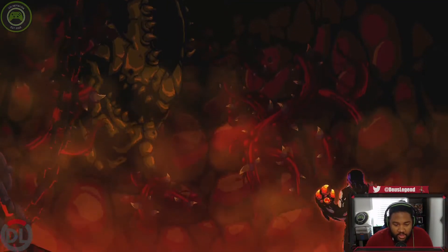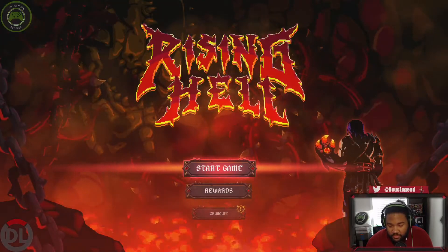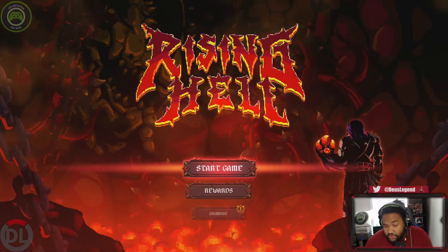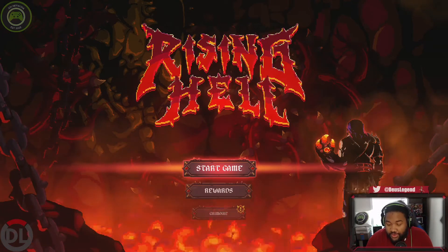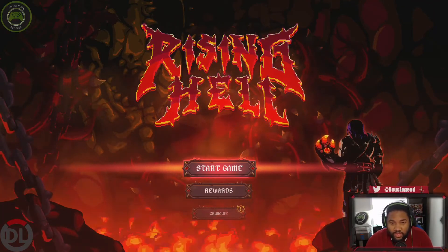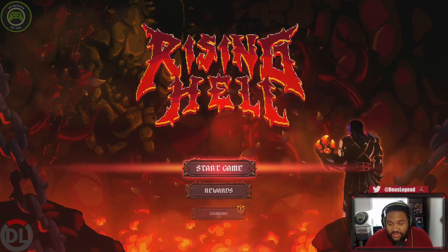Yeah, that was our look at Rising Hell. Again, this game was developed by Togue Productions, published by Chorus Worldwide Games, releasing on the Xbox Store tomorrow, May 14th, for the price of $9.99. It's on sale on Xbox currently for the next week for $8.99. Be sure to check it out if you're interested in this game. Thank you.